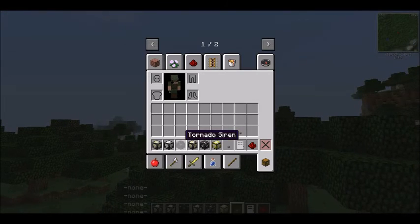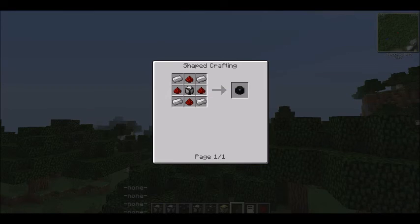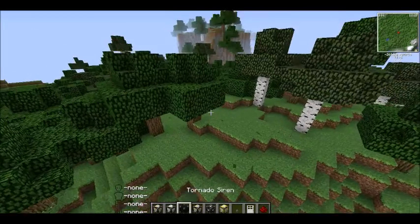Now we have the tornado siren, and this does work — I know that for a fact. When a tornado is nearby it will sound, and believe me you'll be able to hear it. To craft it, it's going to be iron, redstone, and the tornado sensor. So there you go — you've got a use for the tornado sensor right there. And to make the sensor it's iron, redstone, and gold.